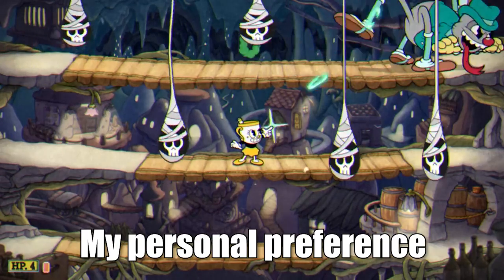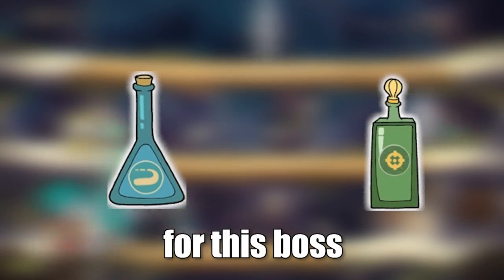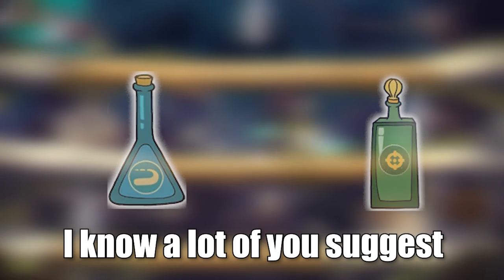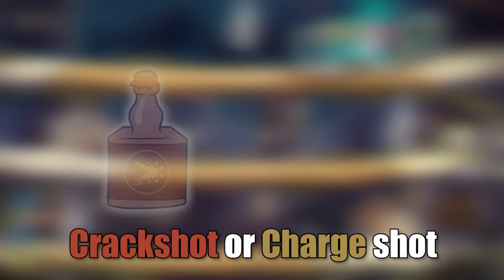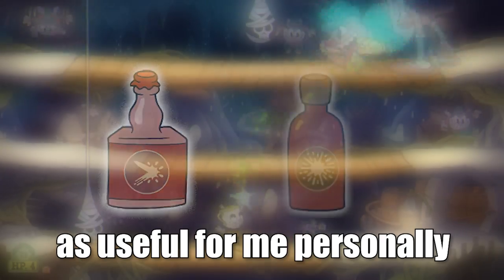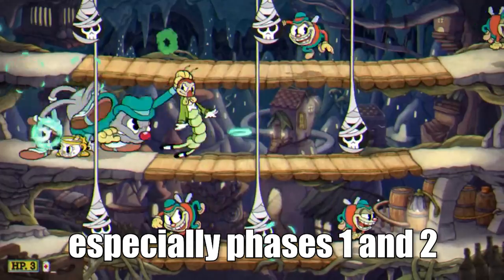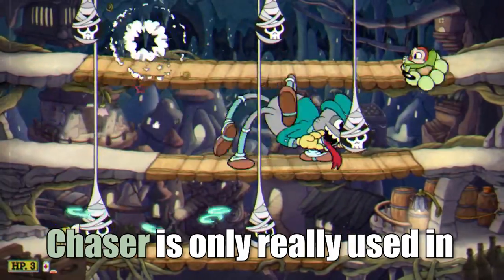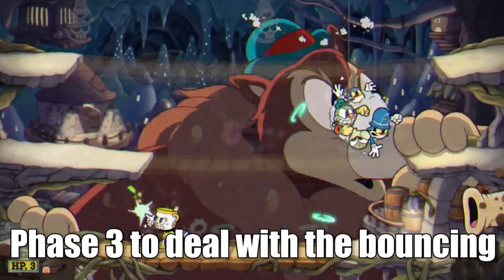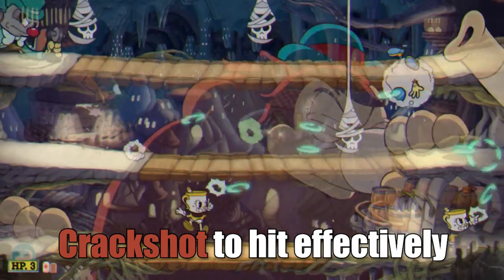My personal preference for weapons is the Roundabout and the Chaser for this boss. I know a lot of you suggest different weapons like Crack Shot or Charge Shot, but I just don't find them as useful for me personally. I like the Roundabout because it's useful for all three phases, especially phases one and two. Chaser is only really used in phase three to deal with the bouncing bug cloud, because it moves too fast for Crack Shot to hit effectively.